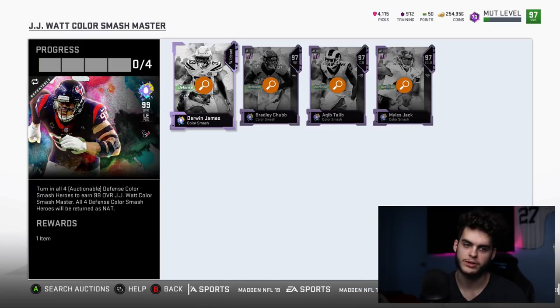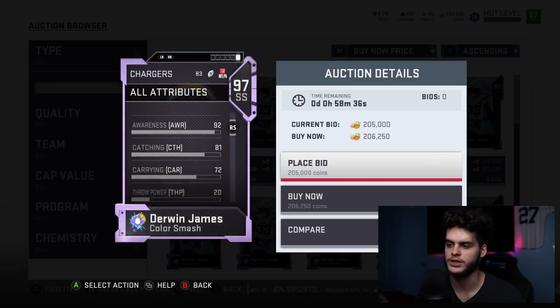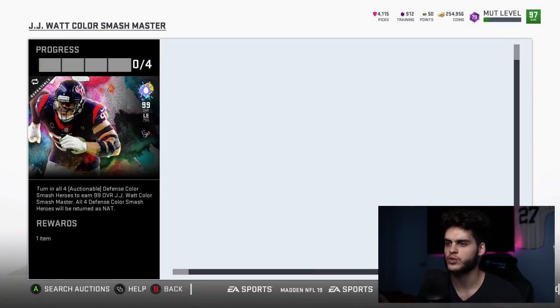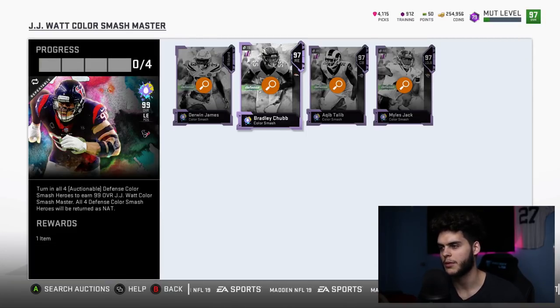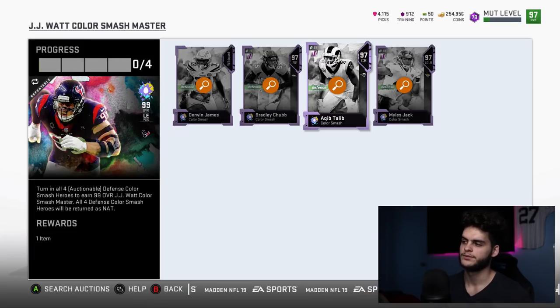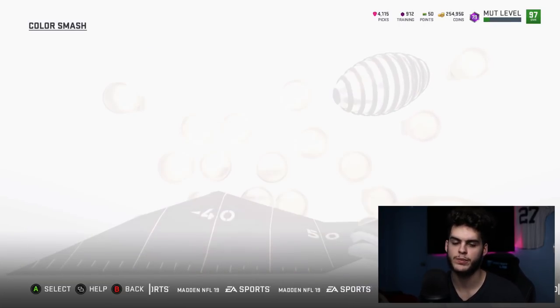With chems, the order changes. Derwin James goes first — he'd have almost 97 speed, maxed-out hit power, close to maxed zone, high acceleration, good play rec, and really good tackle. Six foot three, he'd be unstoppable at safety with mid-80s catching. Second would still be Bradley Chubb — with chems he'll have 90 speed, above-tier power moves, maxed finesse, good play rec, near-maxed block shedding, and he's six foot four. Miles Jack is self-explanatory but his stats aren't quite as good as those two. Keanu Neal is just really slow.